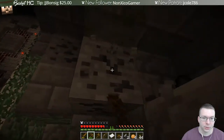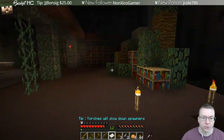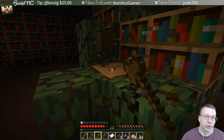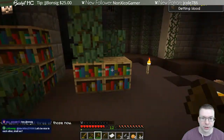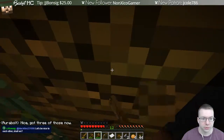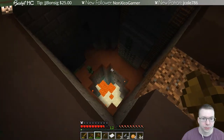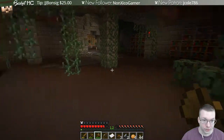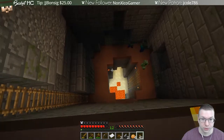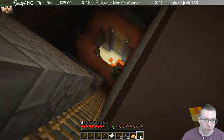I'll grab some coal just in case and come back for the rest. I have an axe too. There's a little bit of lag — I was expecting just a tiny bit. This map is an MMO CTM so there's going to be elements of both. There are wolves you can get and different classes to pick, which seem pretty cool. Those feel like natural spawns — I think we're leaving the mushroom biome so there'll be more natural spawns now.